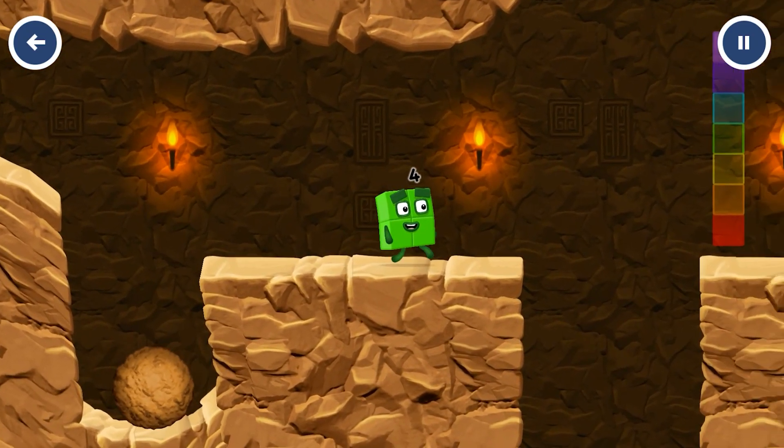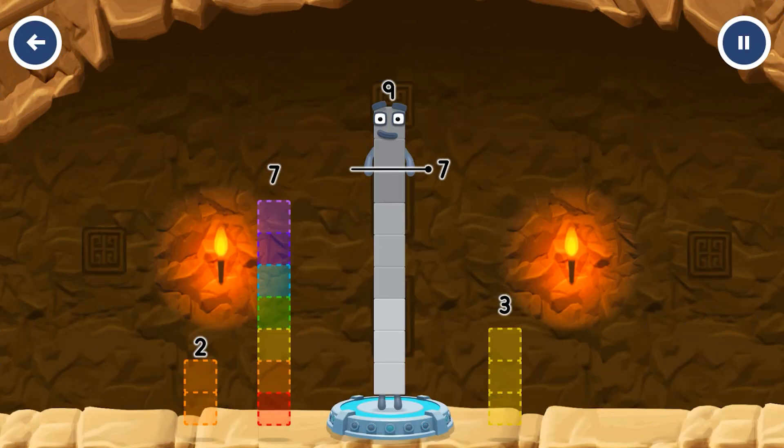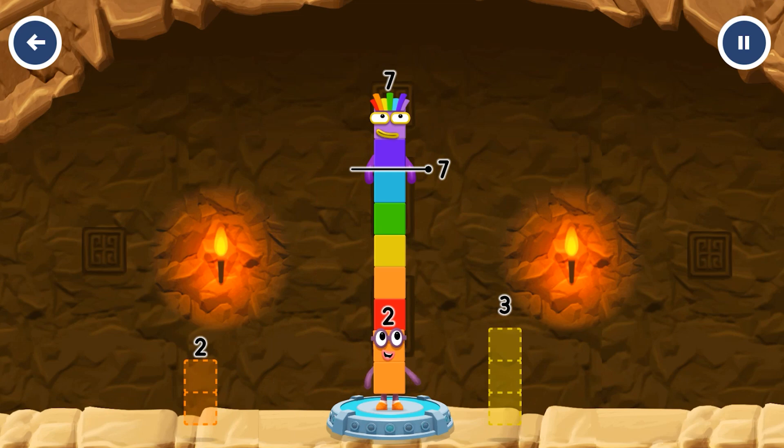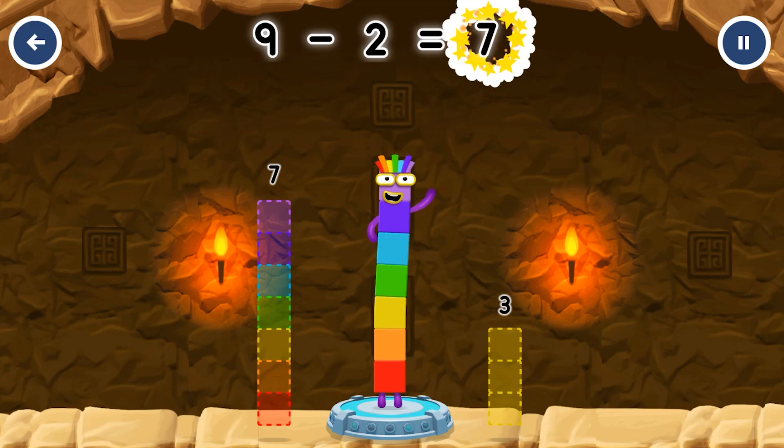Two for two. Take number blocks away from nine to leave seven. Seven! Try again. Two — you got it! Nine minus two equals seven!